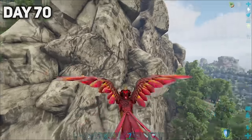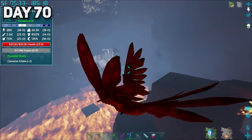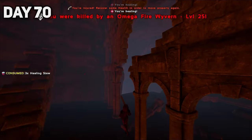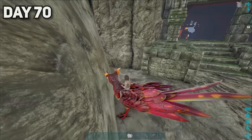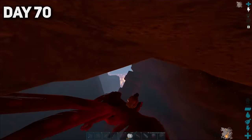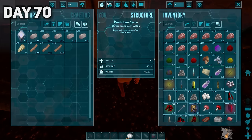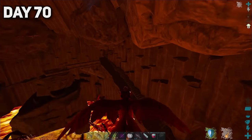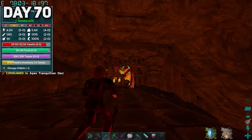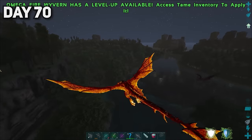The next day, I decided we shall be undertaking our most difficult tame to date — taming up an Omega Wyvern. Our first attempt wasn't the best, but we did manage to get a tranq dart into it. Upon returning to the cave, I had to somehow retrieve my body bag. Your boy clutched up and led the Wyvern away without getting touched. Once I had my items back, I led the stupid Wyvern right back into our trap and tamed it. Let's just say I fell in love with this beast.